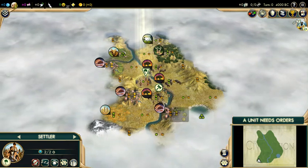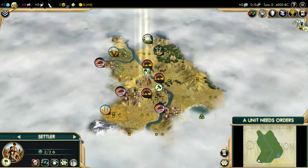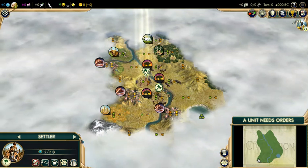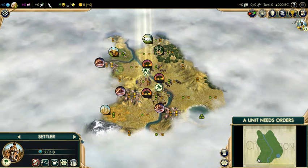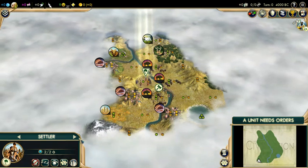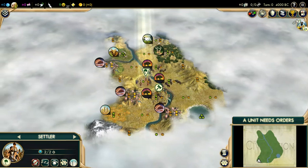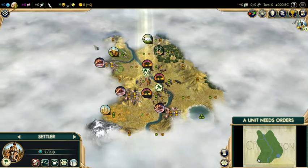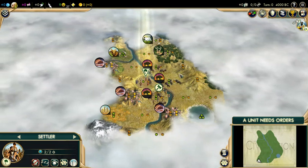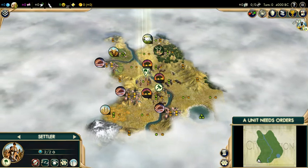Civ is a snowball game — small advantages become big advantages over time. When I see new players, I often see them make mistakes on the very first turn. With the Hellblazers map pack, your capital is very strong. All your strategic resources are in the first two rings, and your luxury resources are in the first three rings. There is very little reason to move.